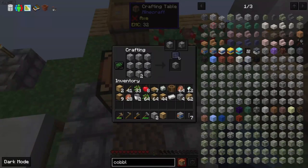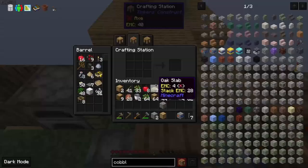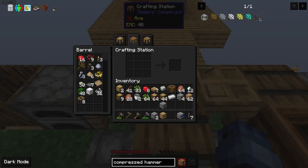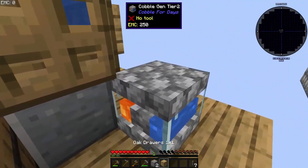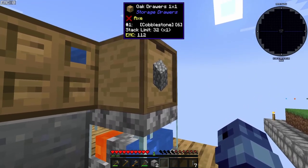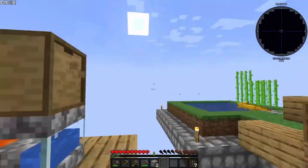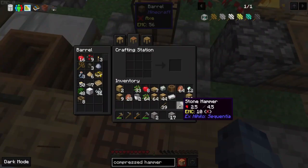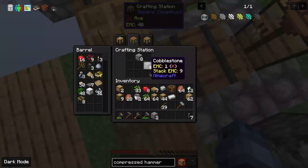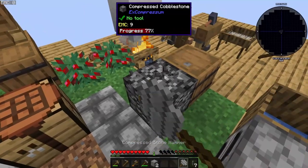Is that also why it wasn't working? I need to compress them. Let's make some compressed stone hammers — I need nine of them. I'm gonna put this here, this here. One burst like this — not bad, but not good either. Eight. Nine. Wait, you only make — oh, there we go.